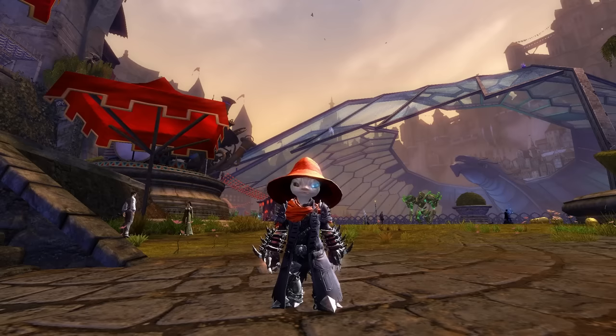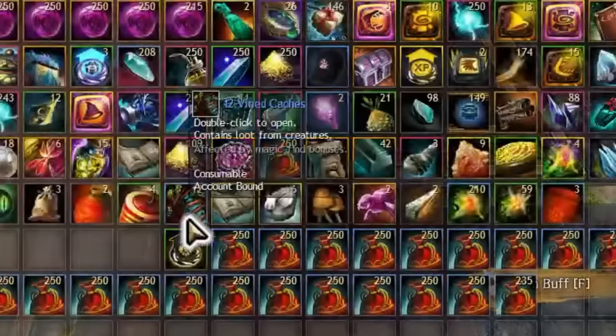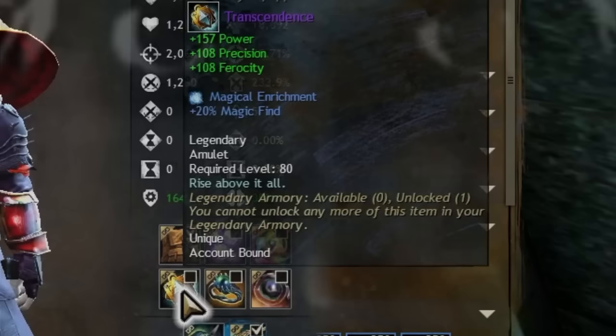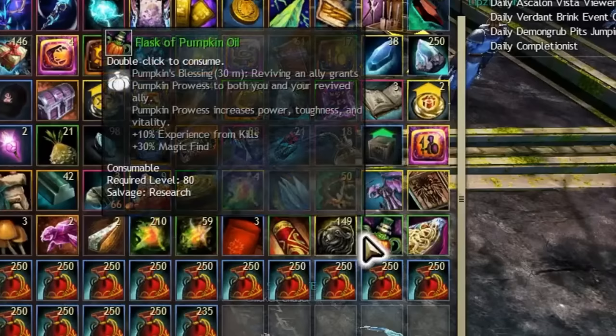This can be as easy and simple as using a magic find boost, item boost, birthday boost, black lion boost, purchase from a black lion statuette, guild magic find banner, spirit banner, new year's gift, magical enrichment, and an ascended amulet, eating some longevity noodles, and oiling up with some pumpkin oil.